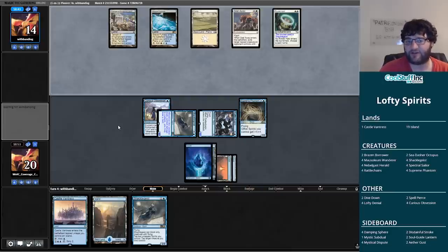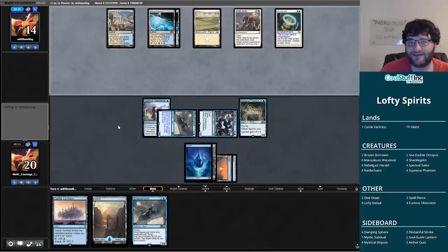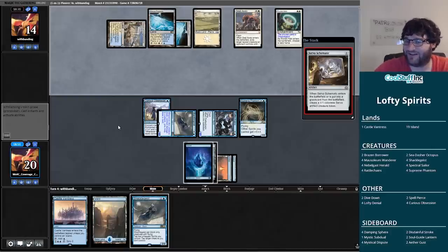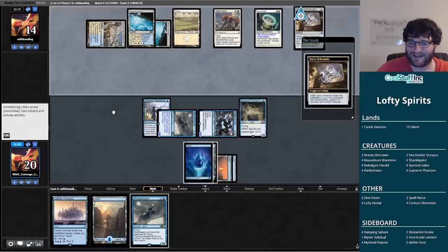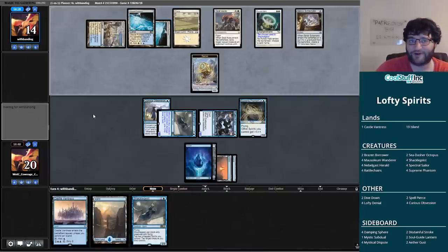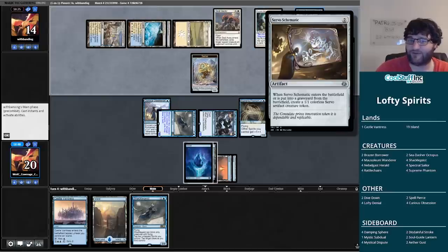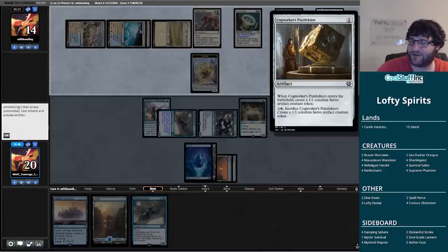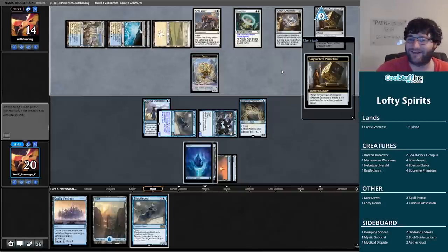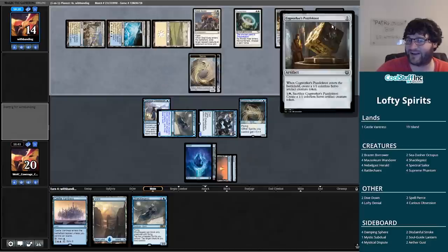Fortunately it's a Servo Schematic — the servo beatdown begins. Cogworker's Puzzle Notch — you get a servo when it's put into a graveyard from battlefield. This is quite the deck from our opponent, doing some cool stuff. It's not what you expect to see, but it worked out pretty well for them in game one. Let's tap down one of these servos just because we can. Unfortunately now the Runed Halo is doing some work — Shackle Geist is just on blocking duty.